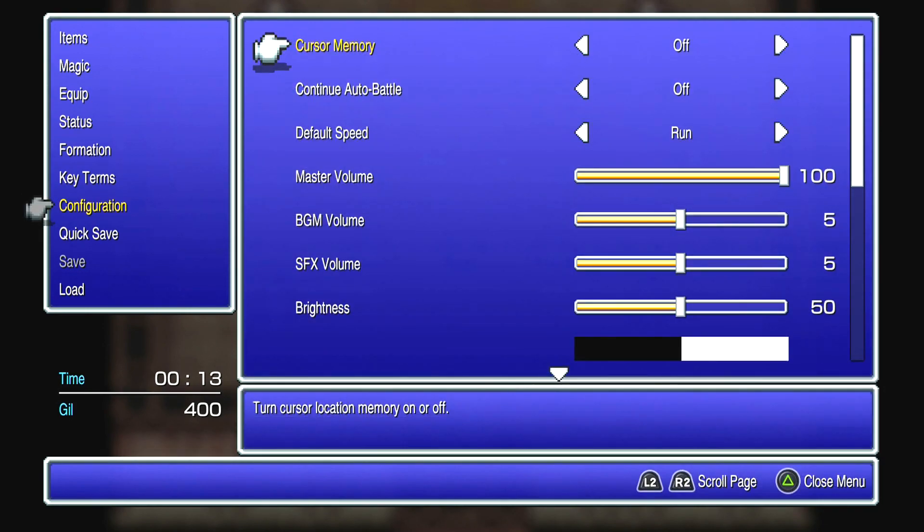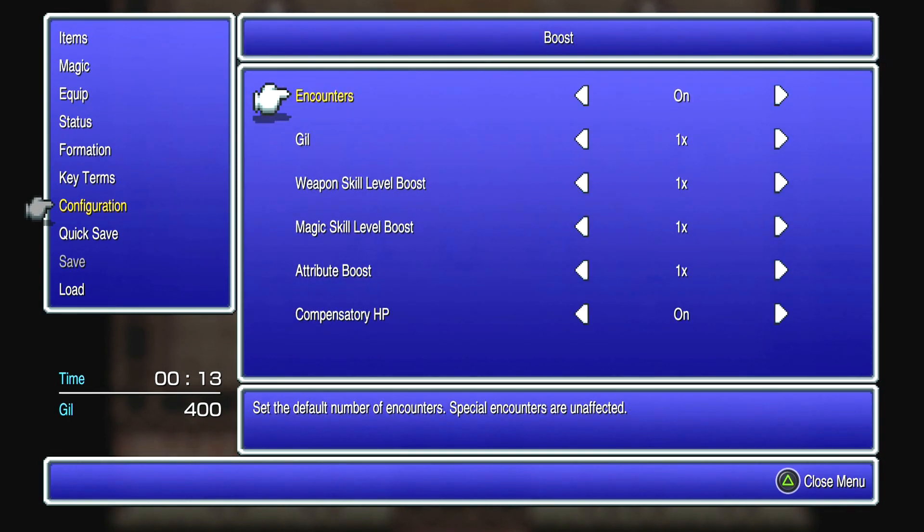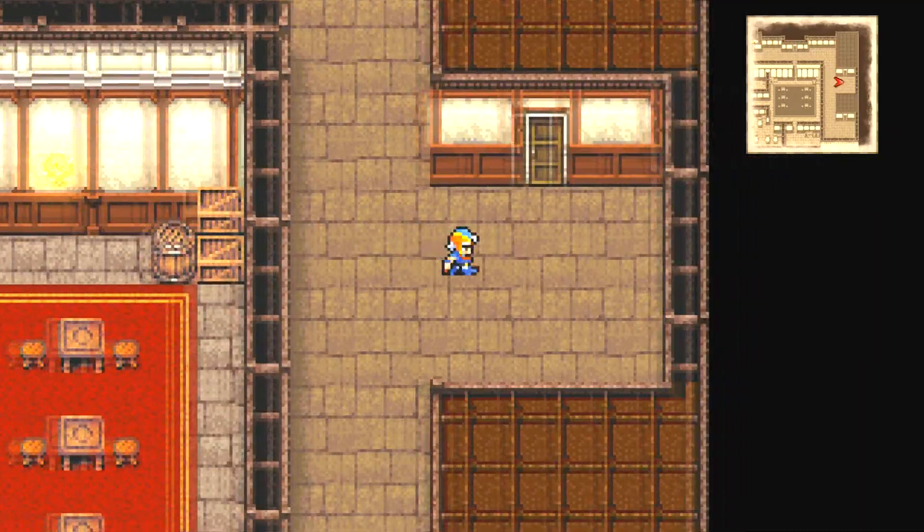Config — continue auto-battle: set auto-battle to remain on for the next battle; I'd rather not have that. Default speed. Boosts — encounters on or off. Gill: one times, up to four times, or down to none — if you want those extra difficult runs. Weapon skill level boost: set the amount of skill level progression for weapons and shield. Magic skill — set the amount of skill level progression for magic. Attributes — that's like the XP boost done this way. You can increase your max HP after a fixed number of wins in battle — so you get more max HP just for winning battles in this version. I don't think that was a thing before. And a quick save — that's really nice.